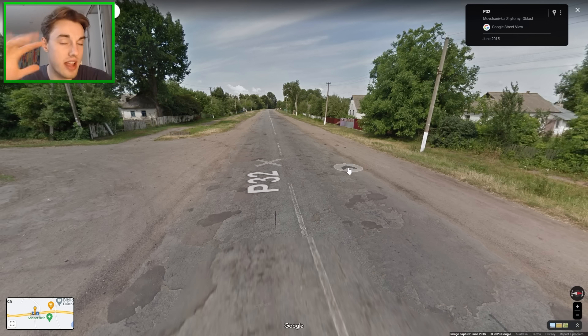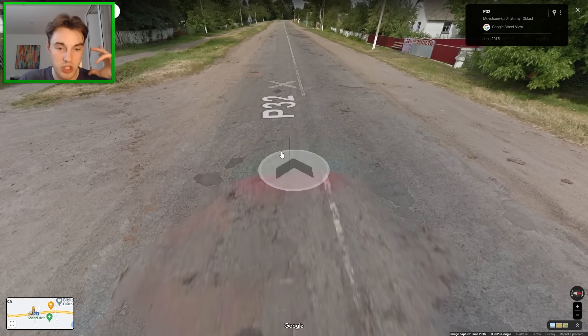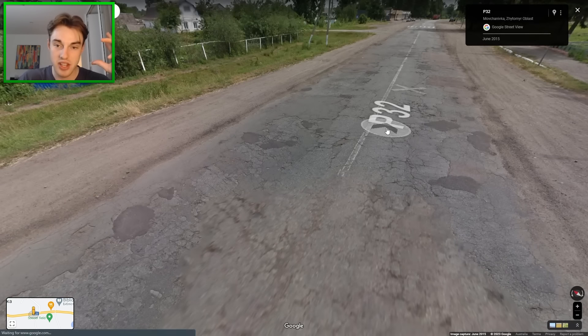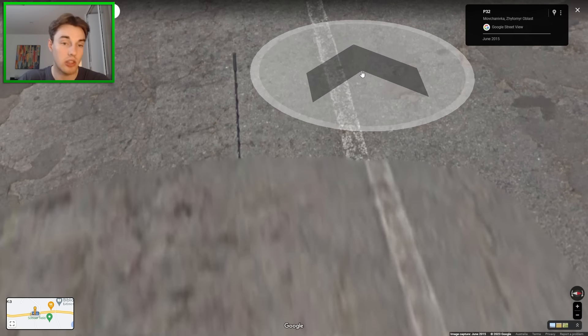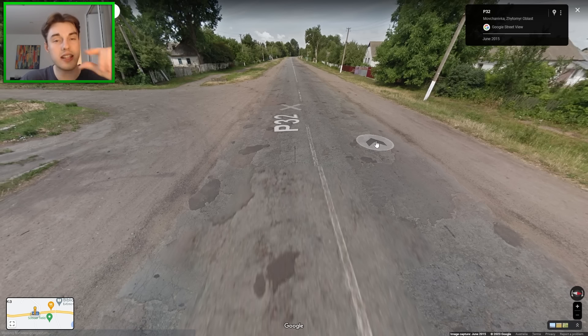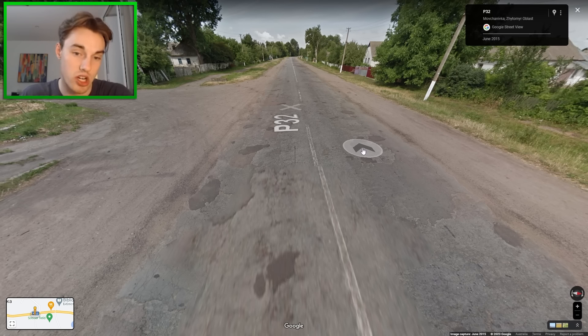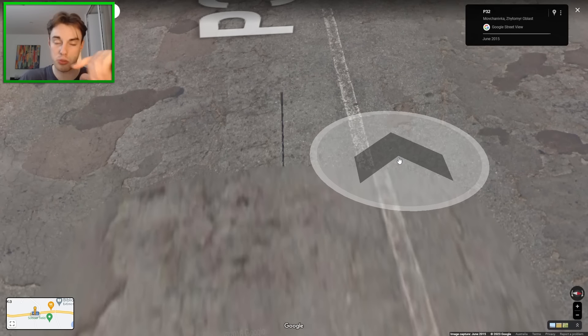Moving on to Ukraine — a country that can often be confused with Russia, especially if you can't move and see the red car, which appears in most but not all frames. If the Google car has a long antenna but it's cut off and you can't see any of the Google car at all, that is much more common in Ukraine than Russia. This particular way of being blurred is much more common in Ukraine.